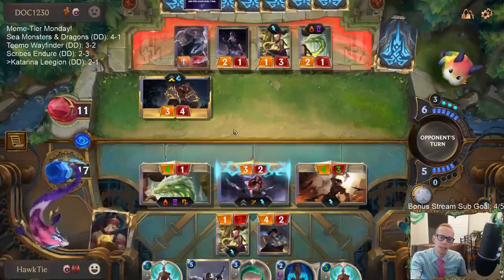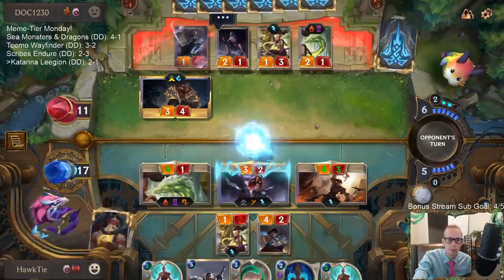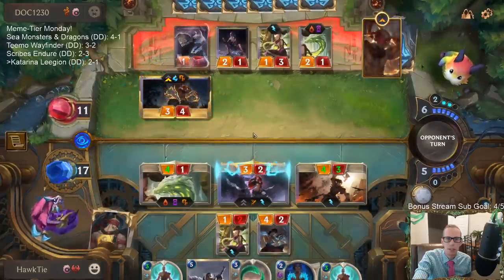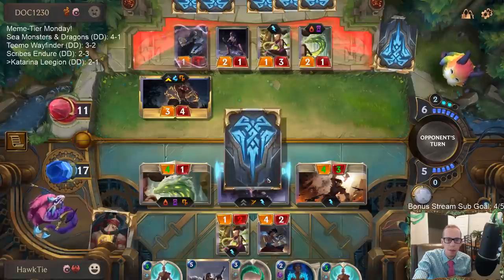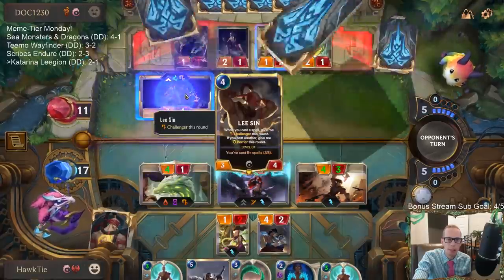Draggling challenges Lee Sin - make them use two cards. Give the barrier to Lee Sin. I don't want to do the Katarina challenger because they'd be able to get the barrier, so I'm going to challenge with Lee Sin but put the barrier on something I can generally throw away.